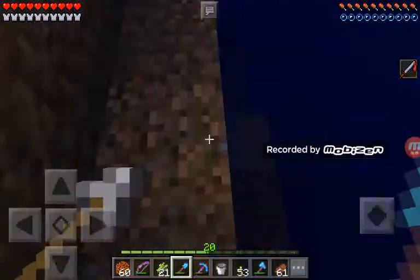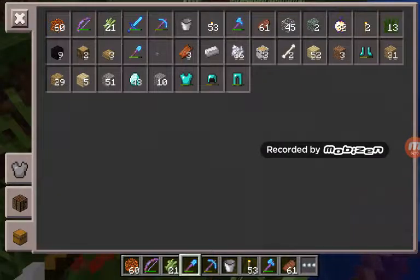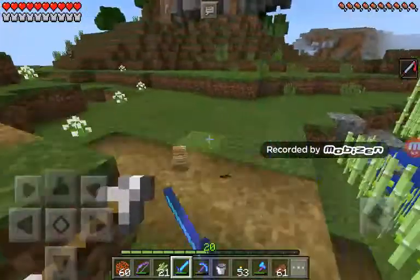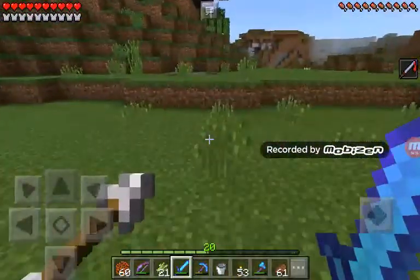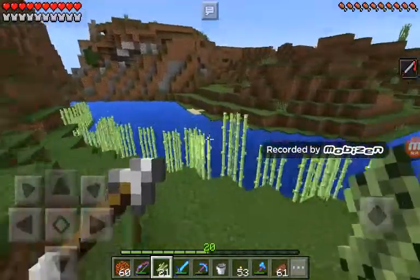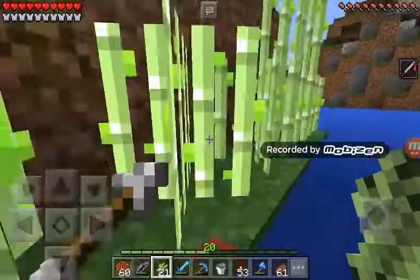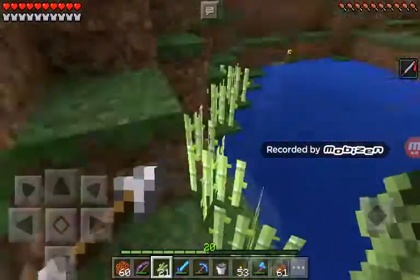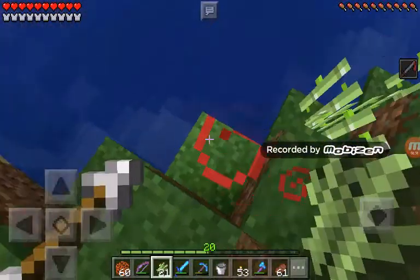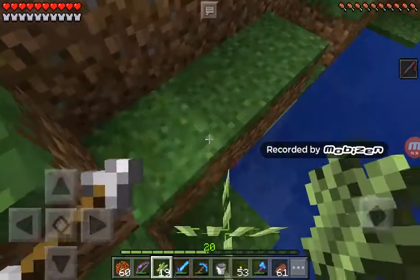Can you get a sugarcane? Let me cut these down right here. Let's go extend it — that's gonna take a long time. So we got 21, and we also have 54 sugarcane in our chest at our house — not in real life, I mean in Minecraft.